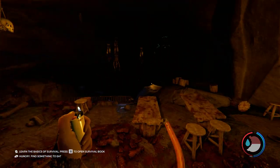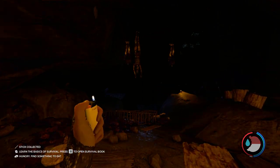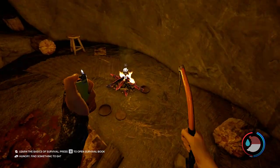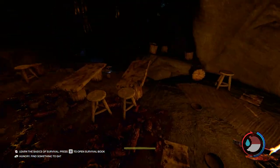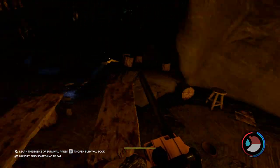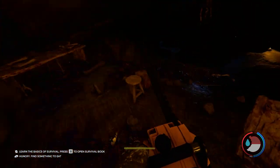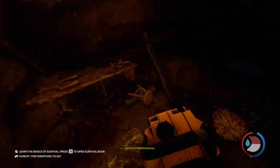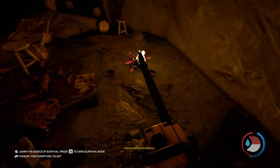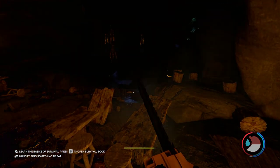I believe if you go that way there will be a lot more cannibals, so be cautious. I also believe that way comes from the climbing axe cave system. Now you have the chainsaw — you can see the fuel meter down at the bottom. I hope you guys enjoyed; please leave a like, comment, and subscribe. Comment what you want to see next guide-wise on The Forest, and I hope you guys have a wonderful day. Remember, shine bright neon bright — bye!